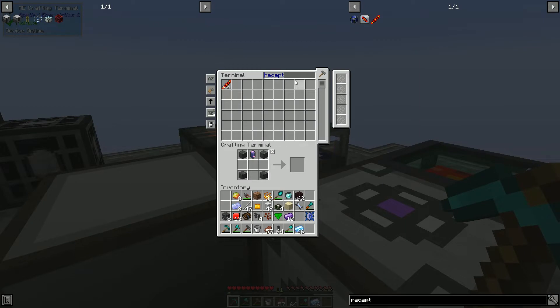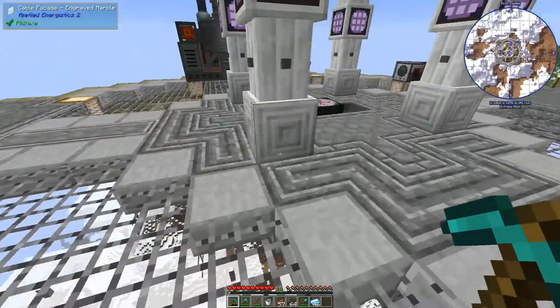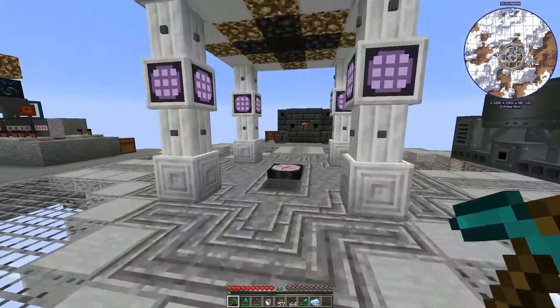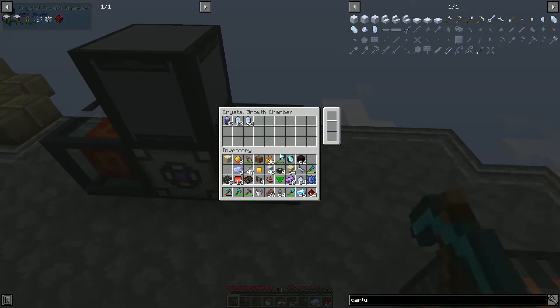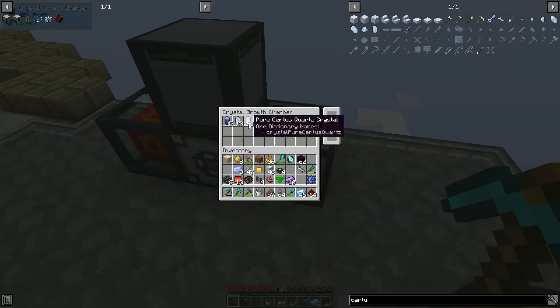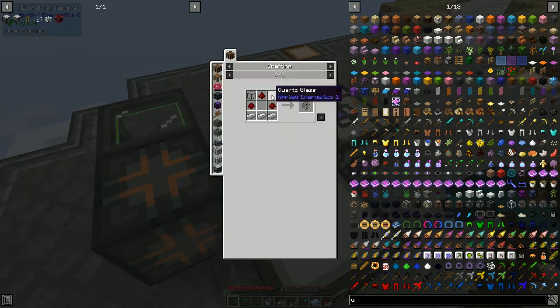We may already have the materials for that. We don't have any of those. Fair enough — just give me some Certus Quartz out of here. We'll go ahead and purify some Certus Quartz for you. We've got Certus Quartz dust and Certus Quartz crystal. Grab some Redstone and some sand. We may have some pure Certus Quartz in the Certus Quartz grow-fizing machine over here. Yes, we do. Let's make some more seeds — replenish while we're in the process. We'll put these in the system, then put the Redstone in the system.